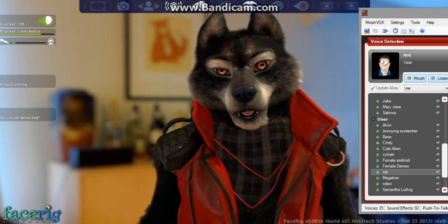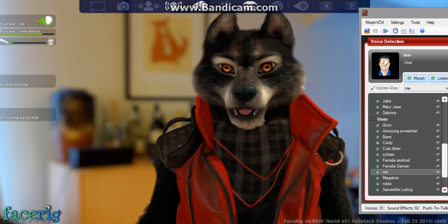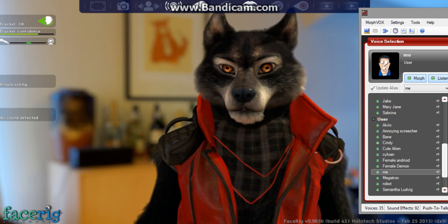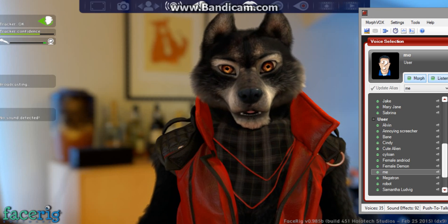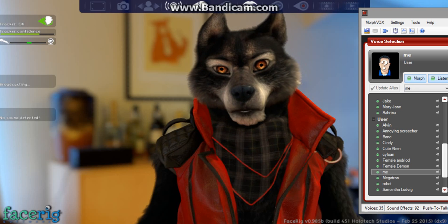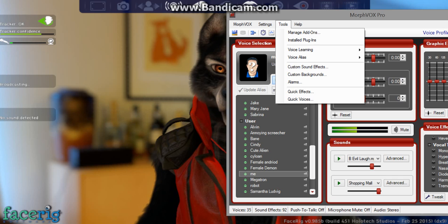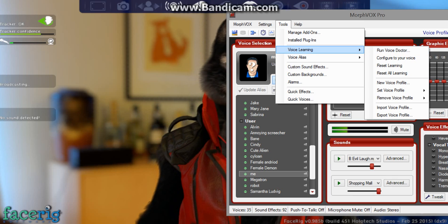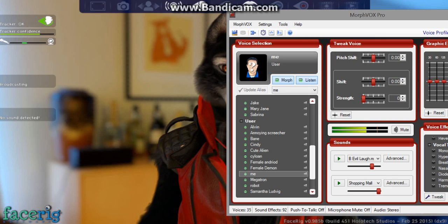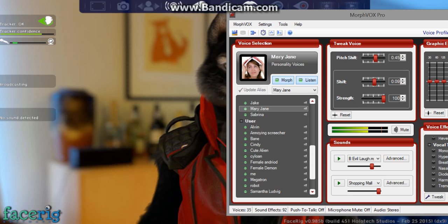This one is my female voice. Unlike other reviews, once you get Morphox the first thing you want to do is go to Tools, Voice Learning, and Run Voice Doctor. That will configure it to your voice so that you don't sound weird all the time when you're trying to talk like a female.